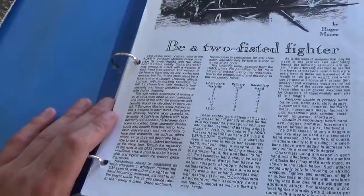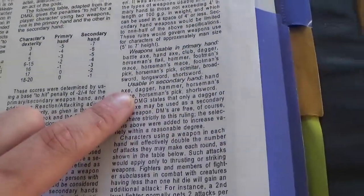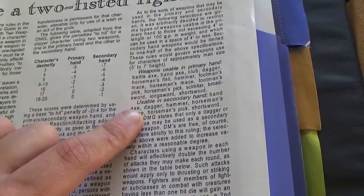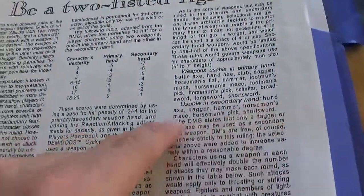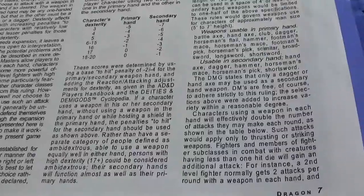They also make references in this article about having a high Dexterity. Weapons you can use in your primary hand include battle axe, hand axe, club, dagger, horseman's flail, hammer, footman's mace, horseman's mace, footman's pick — that type of stuff. And in the second hand, it's axe, dagger, hammer, footman's mace, footman's pick, short sword. Kind of expands on that. It also brings up stuff about Deities and Demigods for examples.